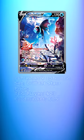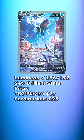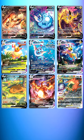Last but not least we have the Lumi Neon V from Brilliant Stars, currently available for about $23. An honorable mention to the Eevee Illusion and Charizard promos — these can be had for between $10 and $25 depending on the card.